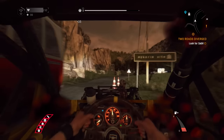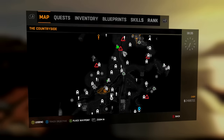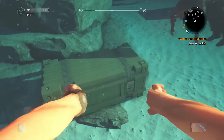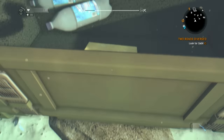Steps one, two, and three will all involve picking up specific items. The first item can be found at this location on the map. What you'll find here is a chest underwater near a crashed helicopter. Inside the chest you will find a document called nuclear codes, and that's step one done.